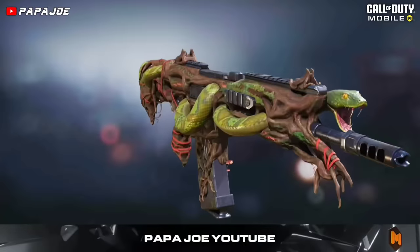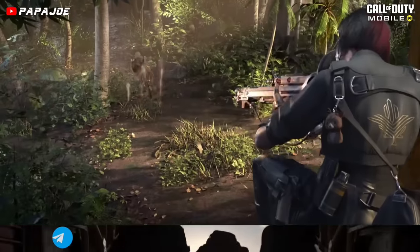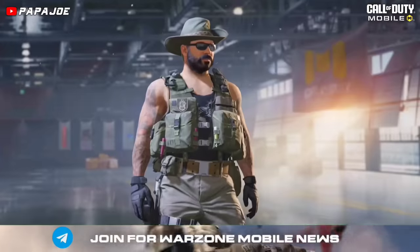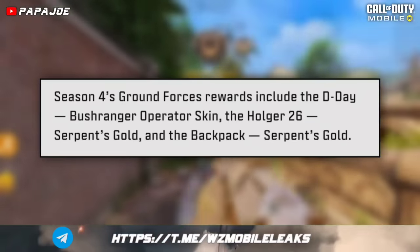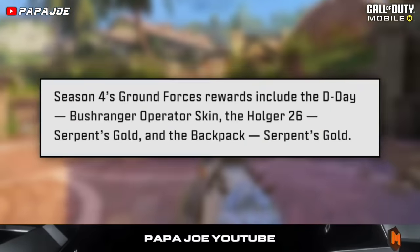The LK-24 Invenom End Blueprint and the MG42 Rubble Maker Skin are also available. If you buy the Battle Pass subscription for Season 4, you will receive the Epic D-Day Bush Ranger Operator Skin, the Epic Holder 26 Serpent's Gold Weapon Blueprint and the Backpack Serpent's Gold Skin as a reward.